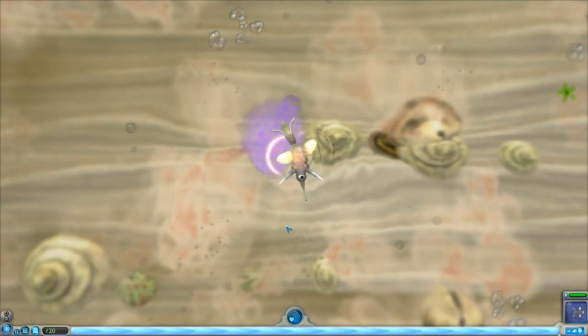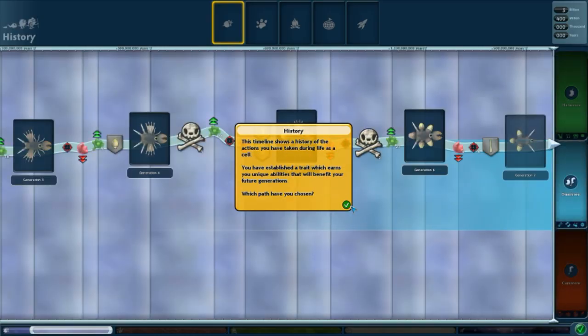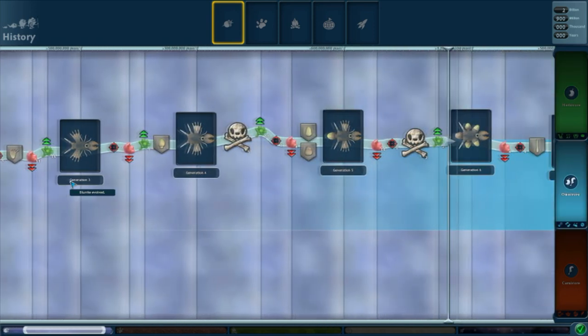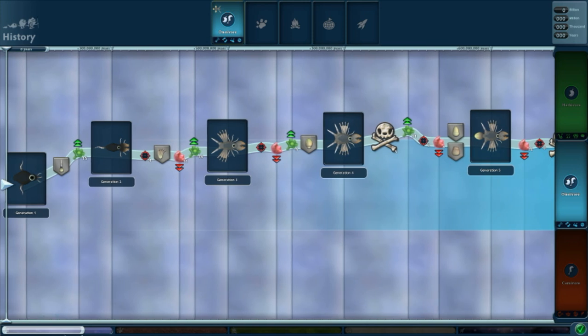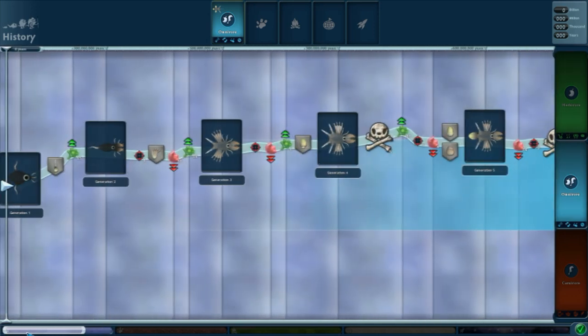Okay, think we're ready to evolve. Let's take a look at our history. From the beginning we got it - we're omnivores, who! As you can see, this is the cell stage, creature stage, tribal stage, civilization stage, and space stage. For those of you who have never played this game, you're like 'what, space stage?' Well, you'll find out soon enough.